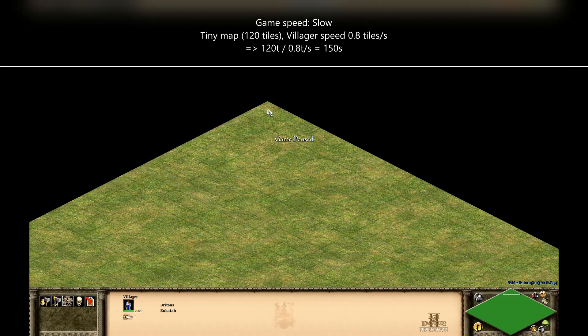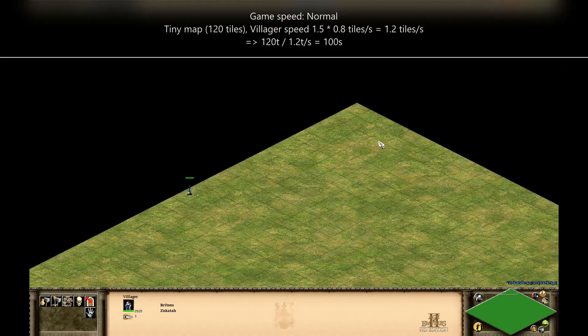So even though Spirit of the Law explained in his video about map sizes that the walking time of a dark-aged villager along the edge of a tiny map is 2 minutes and 30 seconds — or 150 seconds — this is not the real time for normal speed games. For the 120 tiles of a tiny map, it takes 150 seconds on game speed slow, 100 seconds on game speed normal, and 75 seconds on game speed fast.